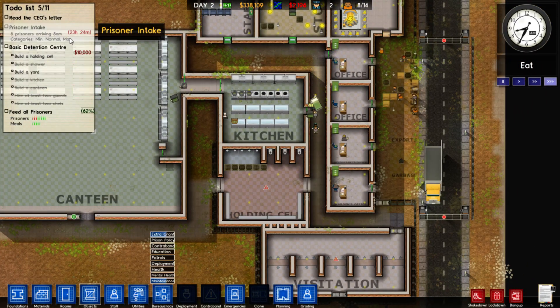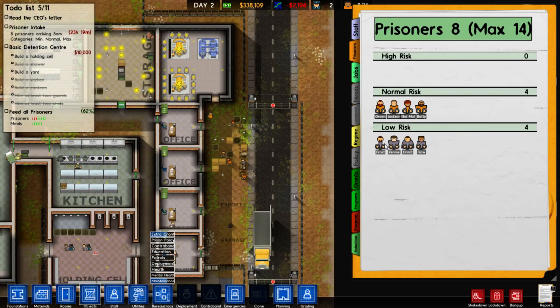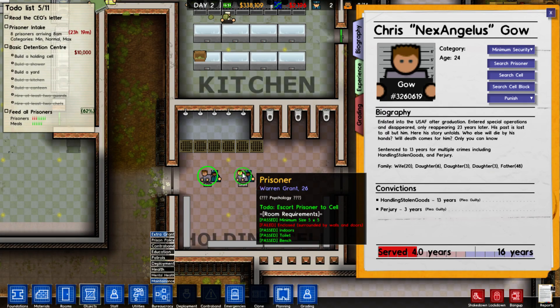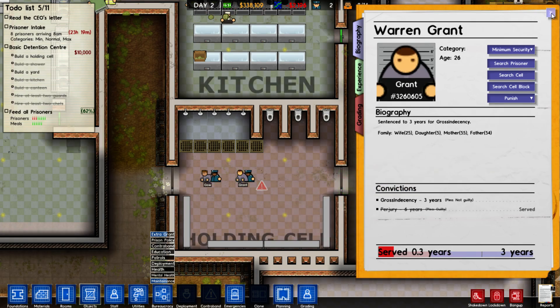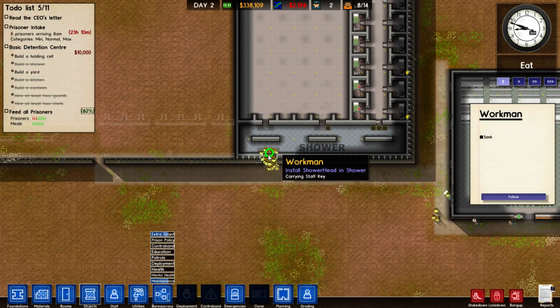Here comes our prisoners — min, max, and normal. We've got four normal risk and four low risk prisoners. Let's see what the low risk are. Surprisingly enough, this guy's got many years left to serve for a low risk prisoner. One guy — established at the USAF after graduation, entered special operations, disappeared for 23 years. Sentenced to 13 years for multiple crimes including handling stolen goods and perjury. This other guy's only got three years left for gross indecency — probably doing the no-pants dance.